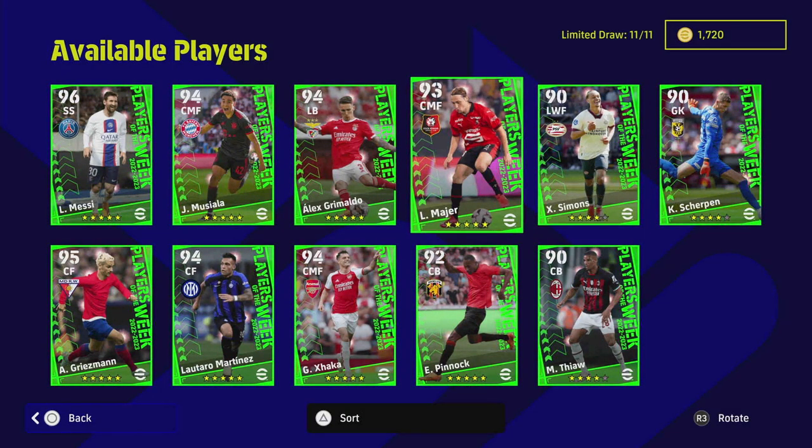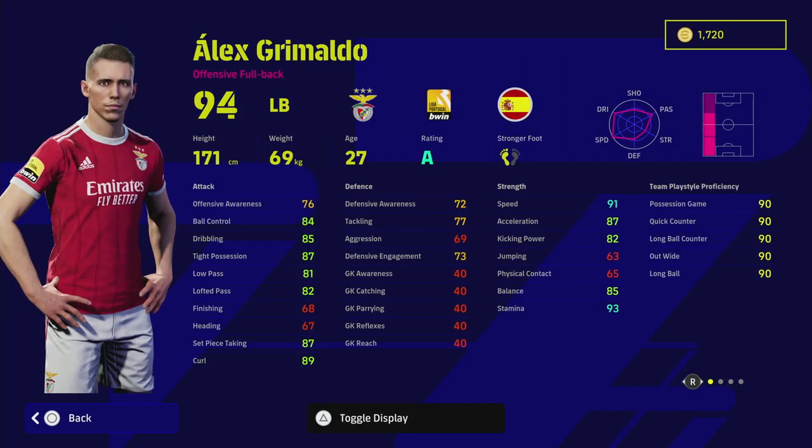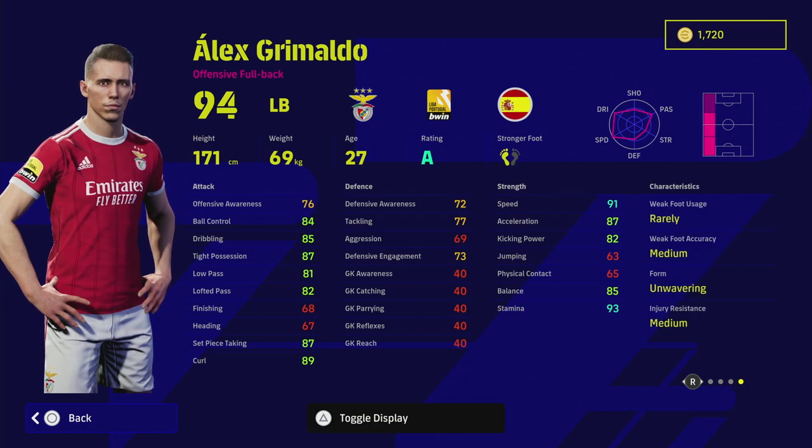Grimaldo — I had him in my first ever road to Division One and he was a monster. He kind of reminded me of João Cancelo in that you could play a bit of ball with him. He can play left midfielder or left back. Huge stamina, huge speed, huge acceleration, and excellent dribbling stats for a player mostly playing offensively as a left back. You've got pinpoint crossing, long ball expert and early crosser — brilliant for a player like this. He's got 81 low pass and 82 lofted pass, so I do like him with double touch.